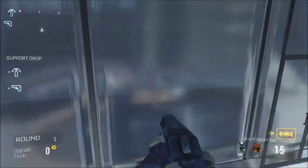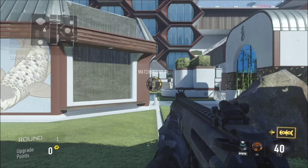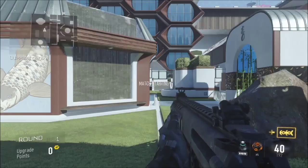Today I am going to be showing you this ledge glitch on the side of a building, which was not found by me but I will show you how to get there. And also how to get into two secret rooms and on the roof of the building. Ok, here we go.